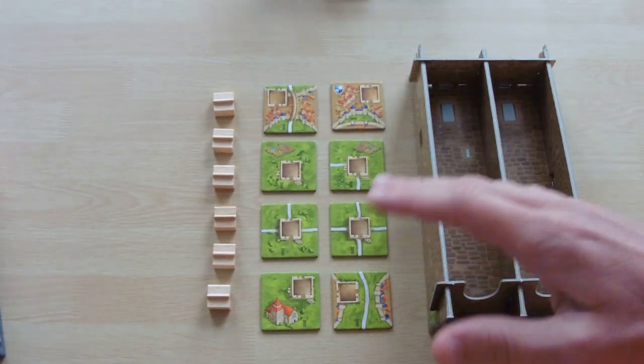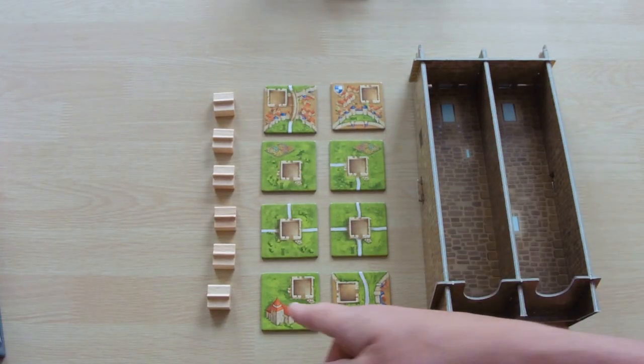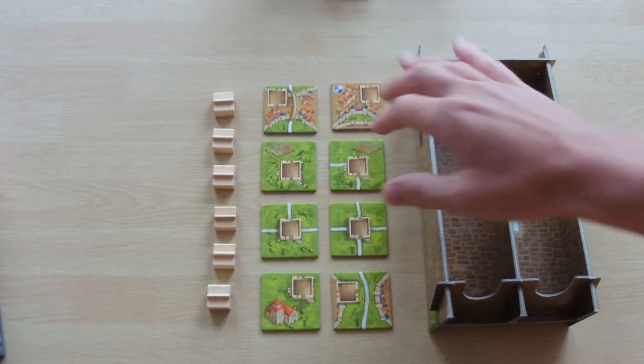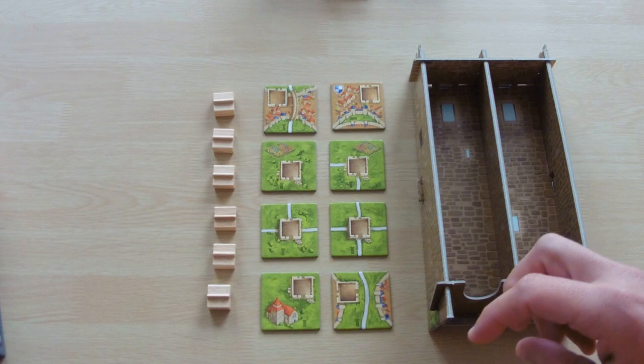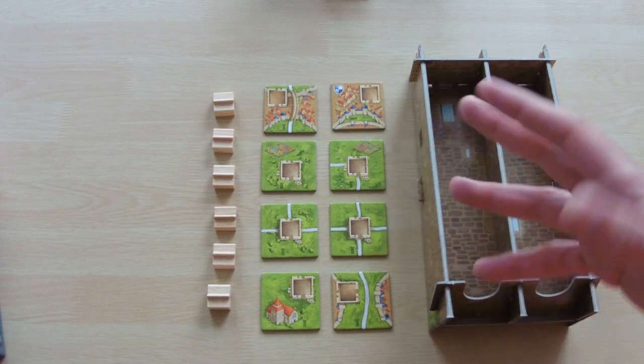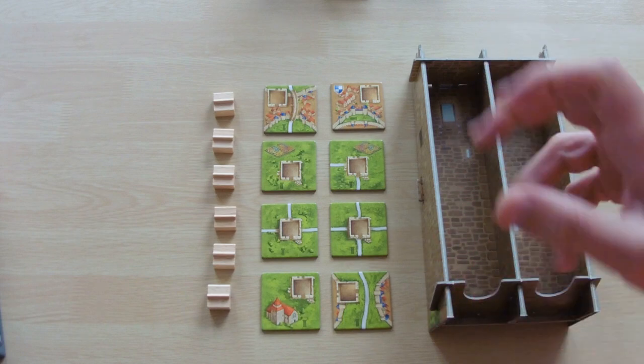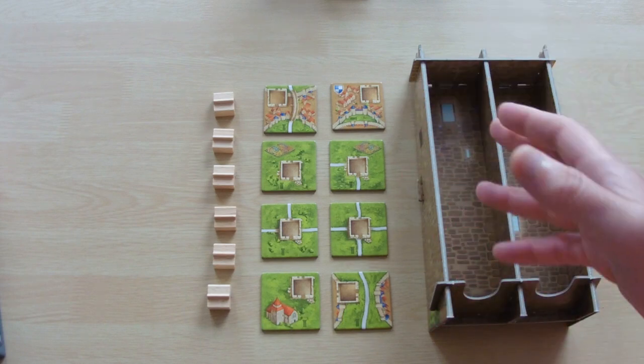Everything else is pretty much a standard tile piece - we've got monasteries, roads, and everything like that, with the tower breaking the roads up on those pieces. It plays pretty much the same as normal Carcassonne, however we have the extra tower rules for stealing, or capturing, our opponent's meeples.